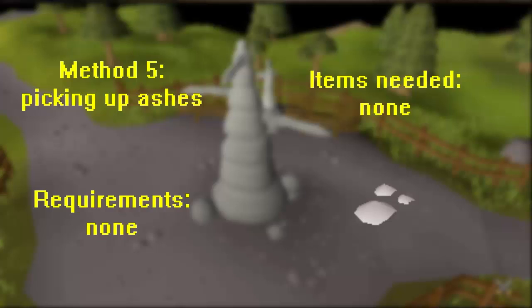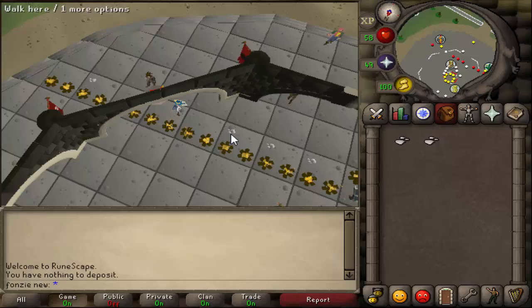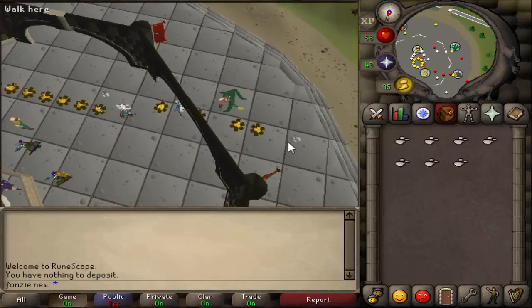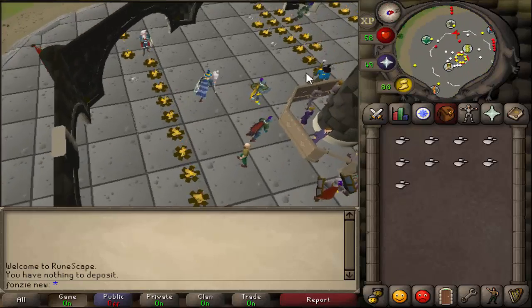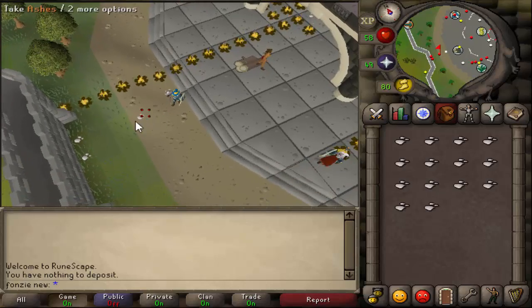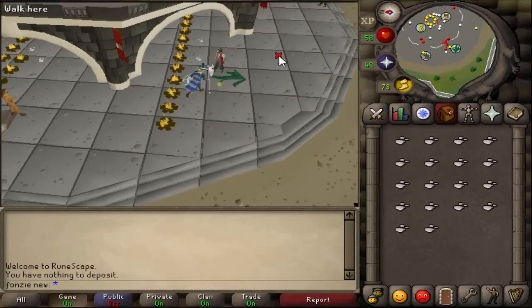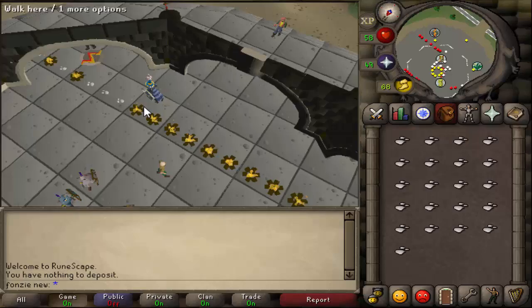For the last money making method we're going to be picking up ashes. You don't need any requirements and you won't need any items. It's not the best money making method, but I make methods for everyone - some methods have higher requirements and this one has none. If you're a new player looking to make some quick cash, this is ideal. This video clip is not sped up - I filled an inventory of ashes in about one and a half minutes.